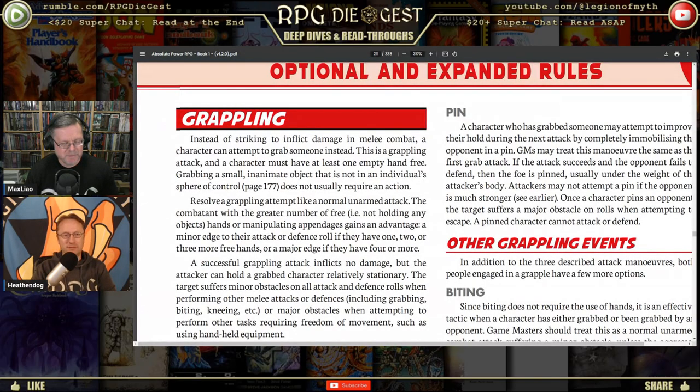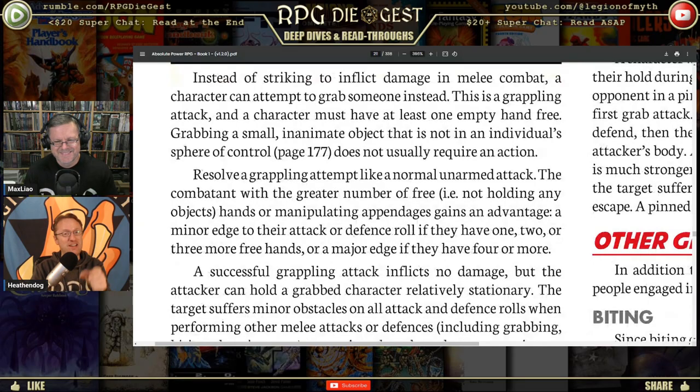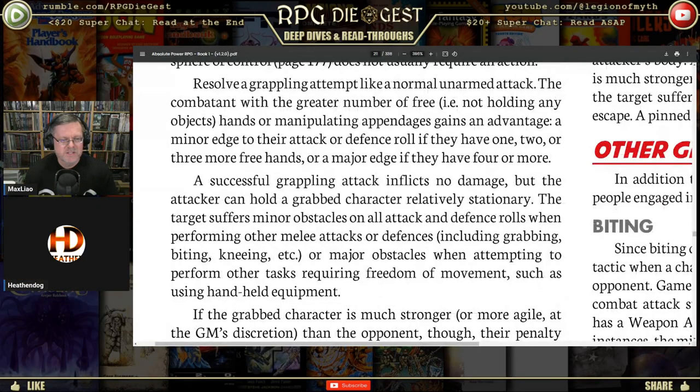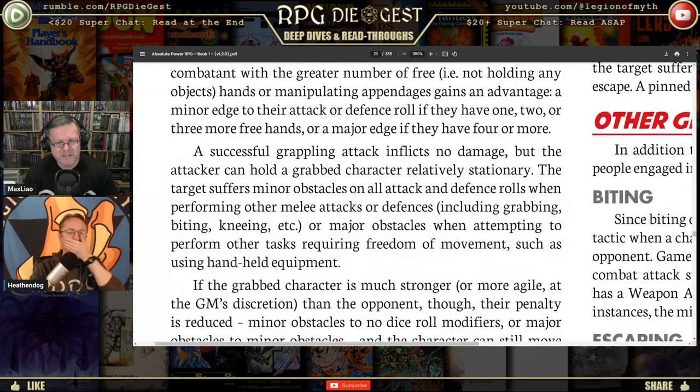Grappling — something everyone complains about in every game. A grappling attack must have at least one empty hand free. Resolve a grappling attempt like a normal unarmed attack; the combatant with a greater number of free hands or manipulating appendages gains a minor edge to the attack or defense roll. A successful grappling attack inflicts no damage but allows the attacker to hold a grabbed character relatively stationary. The target suffers minor obstacles on all attack and defense rolls for melee, or major obstacles when attempting tasks requiring freedom of movement such as using handheld equipment.